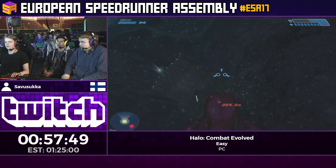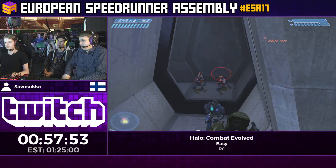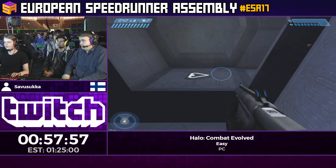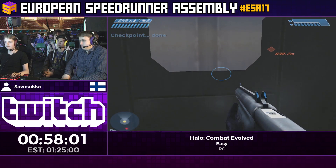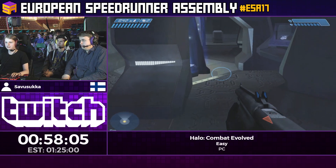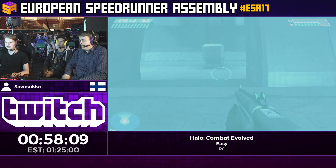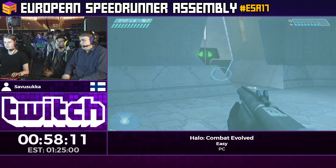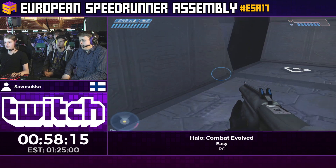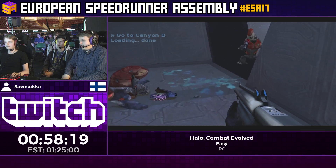The goal of this mission is to blow up three pulse generators. The way you blow them up is you just jump into them and your shields detonate them — it takes away all of your shields but then you can proceed. Chat actually came together and made runner's choice happen.